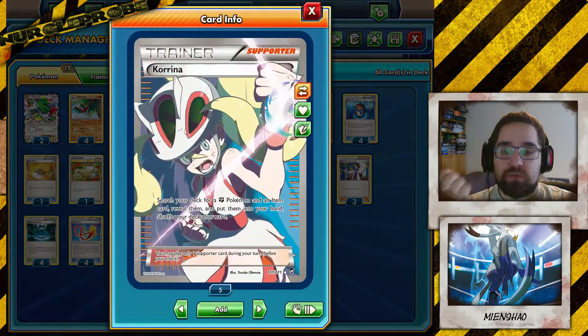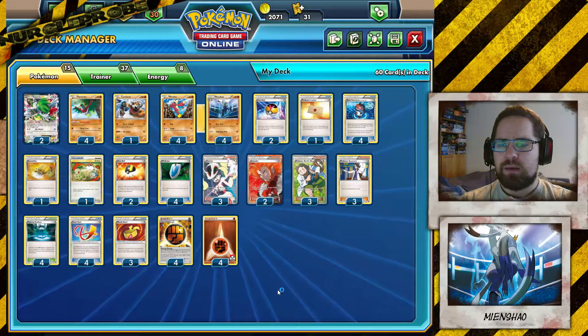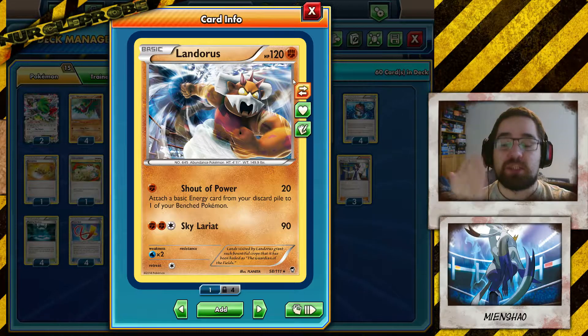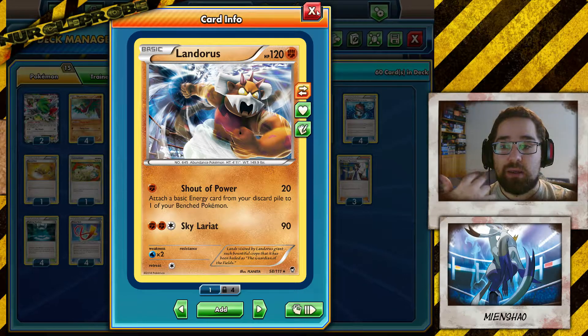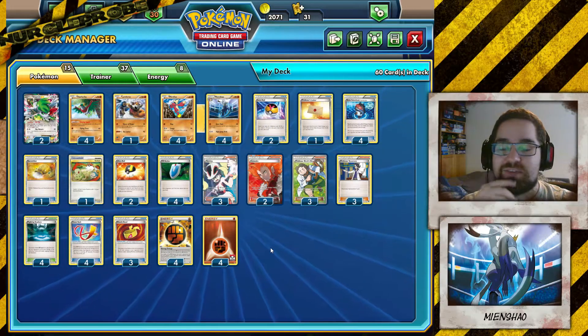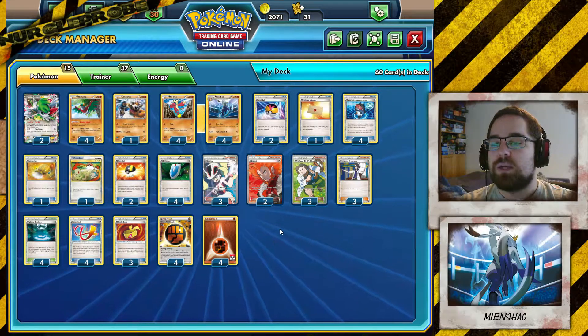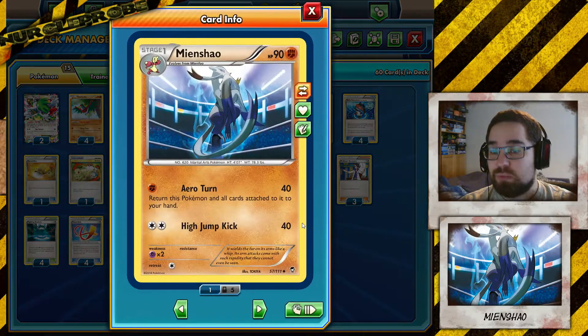We also play Korrina to find the cards that we need. There's really not much that is special to the deck. I do play one Landorus just so that we have the possibility of reusing energies if your opponent is being very effective in knocking your Pokemon out with energies on them. Usually, though, your energies — your Strong Energies — will often be in your hand because you're attacking with Mianxiao and just returning it to your hand all the time.